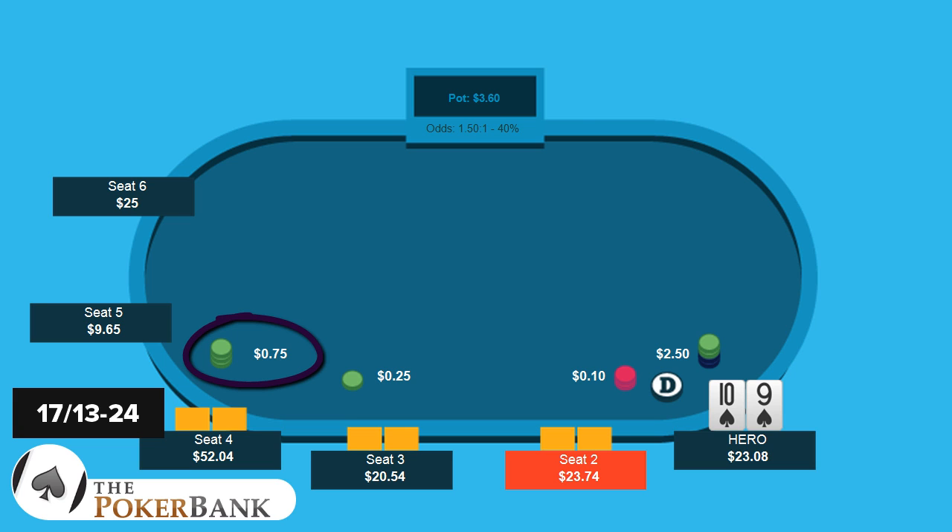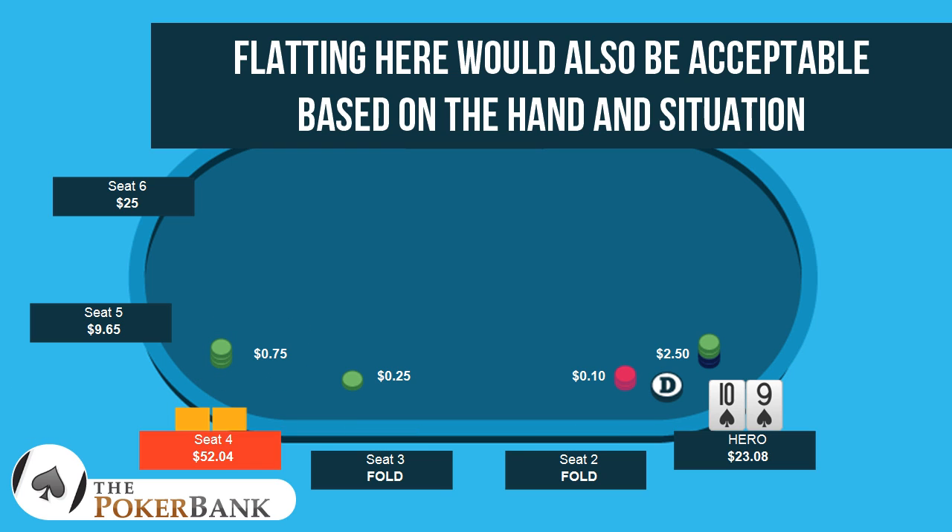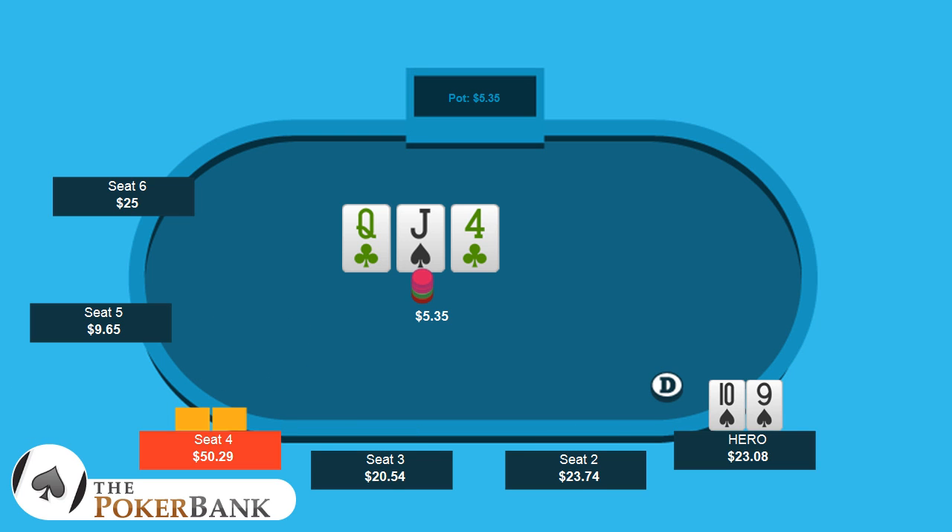So this is just one of those situations where, if you're trying to set a dynamic, sure. Otherwise, flatting here is totally acceptable as well. I'm not really going to fault you heavily for either one. We end up getting called, go to the flop, check, and here decides to bet $5.